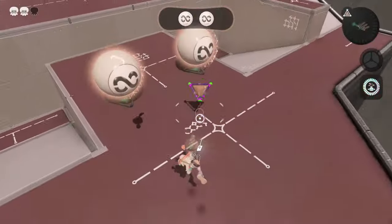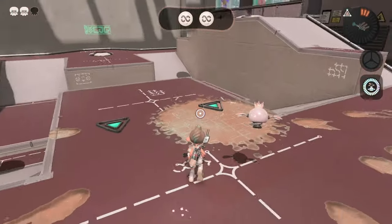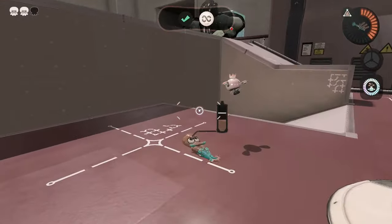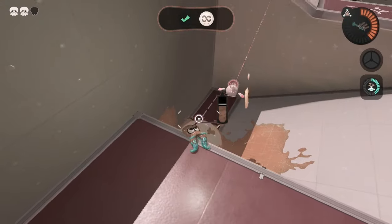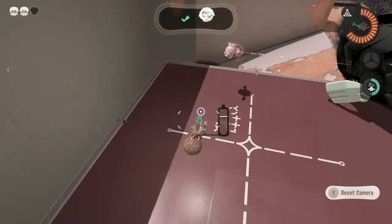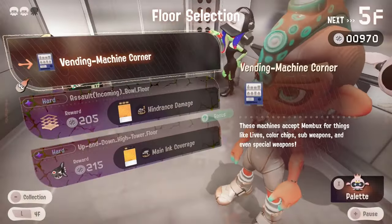The fourth floor is an 8-ball floor and trying to get an 8-ball up a hill with a splat bomb is absolutely horrendous - they never seem to go in the direction you want. I'm kind of wishing I had burst bombs. Thankfully luck was on my side, so with a lot of time I was able to clear the level.